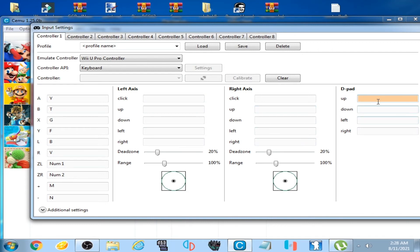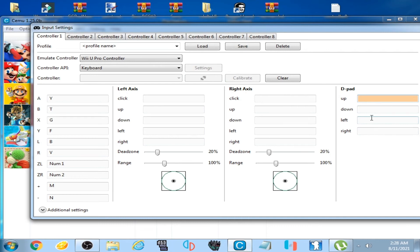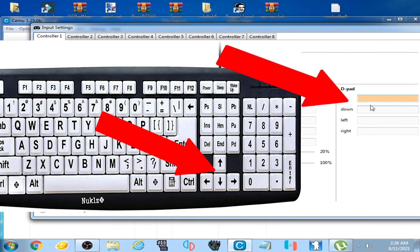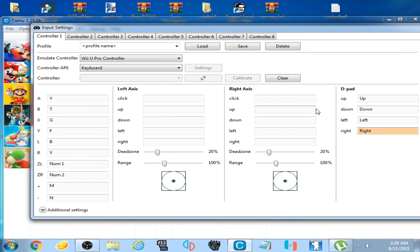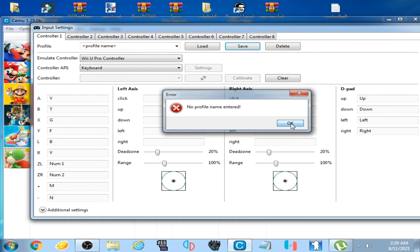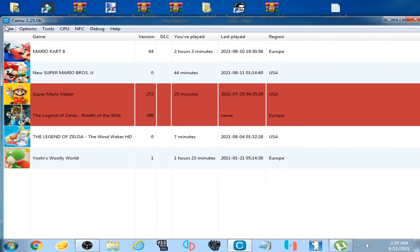You can leave some of the other options as they are. For the D-Pad, you need to assign the arrow keys on your keyboard. These options are for Mario moving forward, backward, up, and down. I select the arrow keys for D-Pad up, down, left, and right. Now click Save and OK, then close this page and select your game.